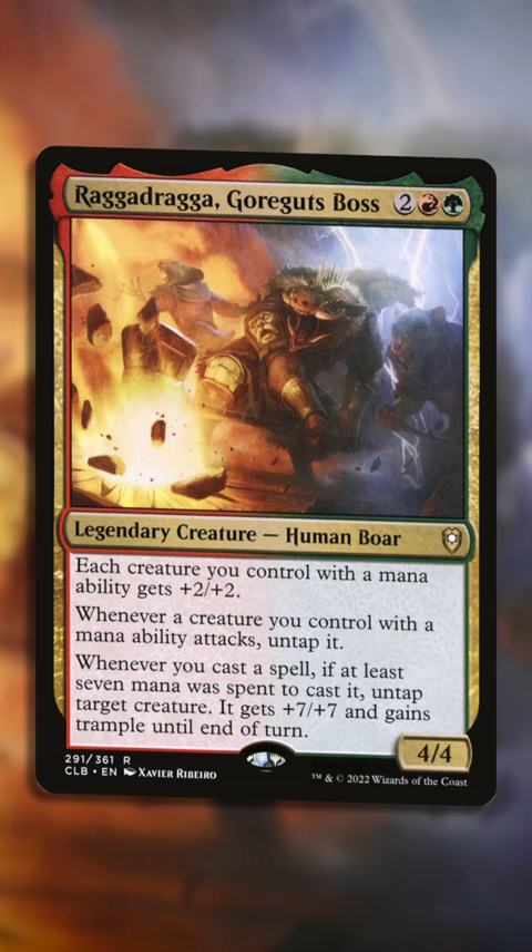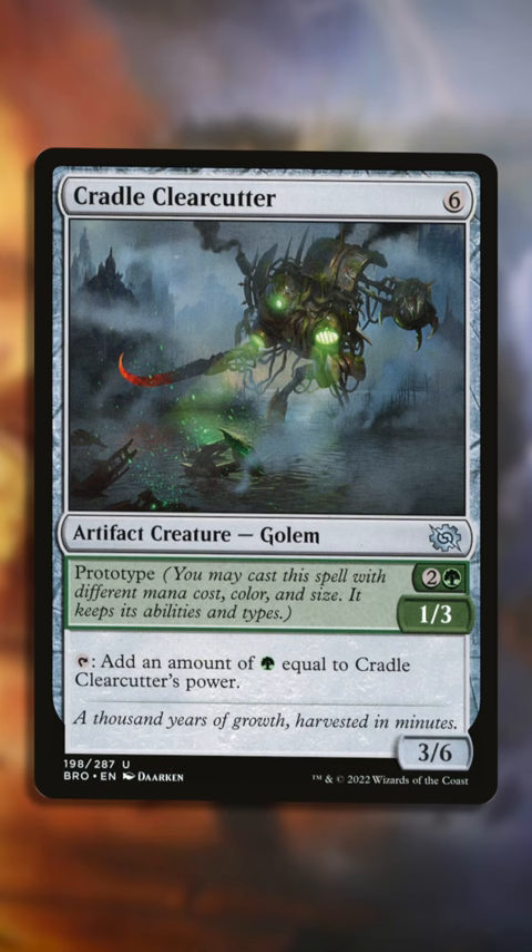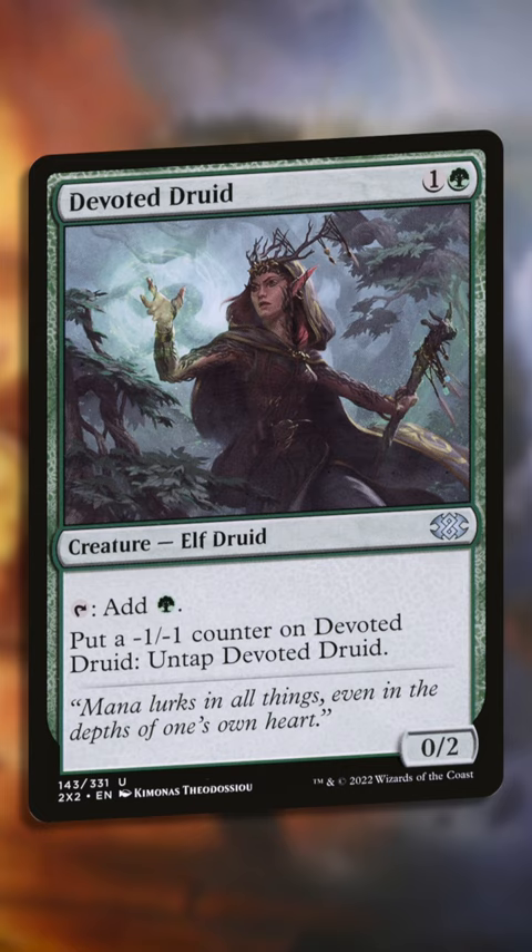Raga Draga gives you several two-ish card combos. Saval of Heart of the Wilds, Marwen the Nurturer, Heronblade Elite, Viridian Joiner, Cradle Clearcutter, Commie of Whispered Hopes, and Devoted Druid all give you a target for Raga Draga's final ability.